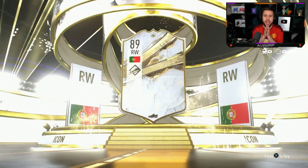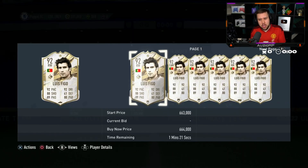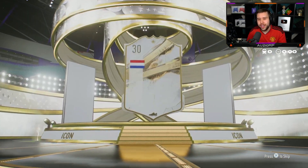Portugal center forward — oh okay, it's Figo! Hey, Figo is still a solid card to get. I'd say that's a small W. If we get Figo again I will take it, I'll be happy with Figo again. It's just when they start giving us those 100k, 200k cards...